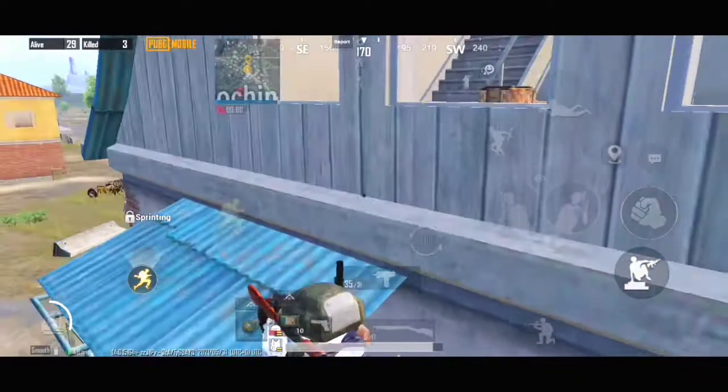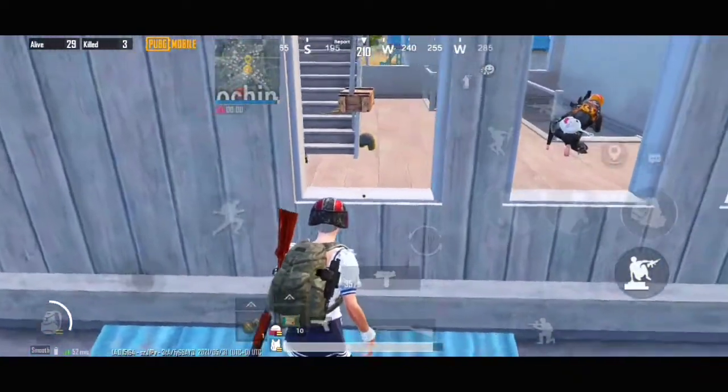Simply go to the first floor and jump through this window. Now you can easily enter into the third floor. See how this trick works.